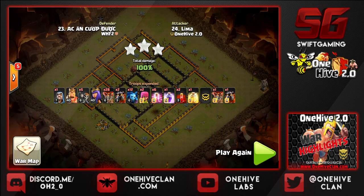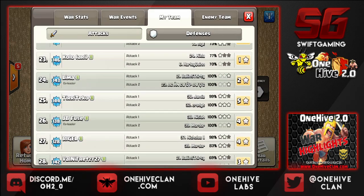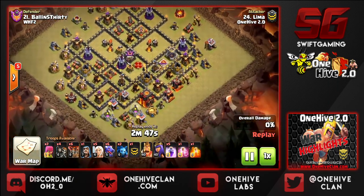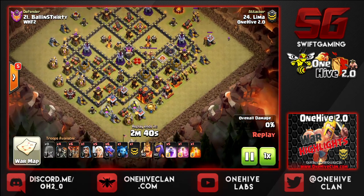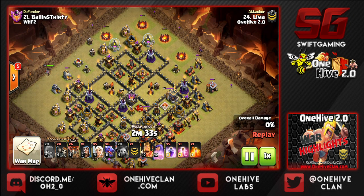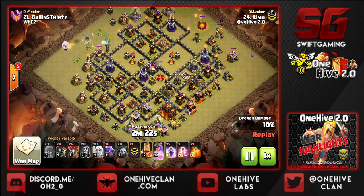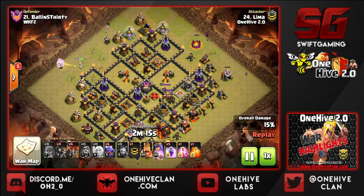Next up we're going to show another 10v10 by Chad, gaining a six-pack for the WHF2 war. He does a drag loon attack. Dropping a minion at that Dark Elixir Drill and fanning out a few archers around the base, picking off structures to gain a simple percent. Then dropping a naked queen with a wizard helping it out at 9 o'clock. We're going to start with a queen walk here — the funnel had been set and he wanted to walk 9 to 6, which he did successfully.